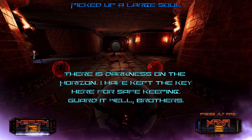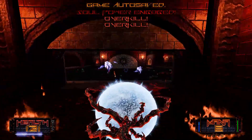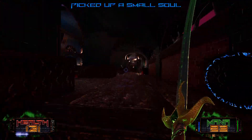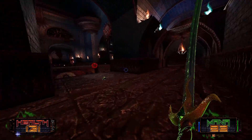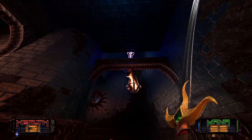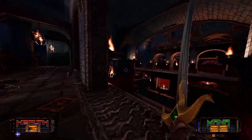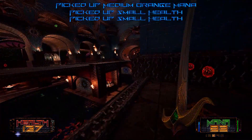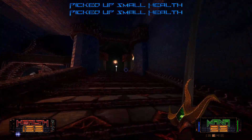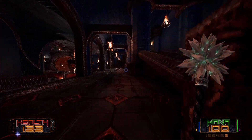In-game text: 'There is darkness on the horizon. I have kept the key here for safekeeping. Guard it well, brothers.' Yeah, they clearly didn't guard it that well — if those were the brothers that were supposed to guard it. I'm actually kind of thinking that because they hate the Moon Worshippers so much, whatever this evil force was, was able to use that to its advantage. The Star of Torment is another good way to counter shield guys, because they cannot reflect it.